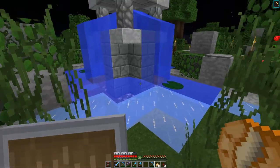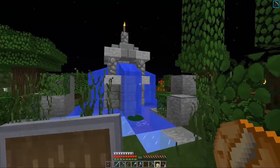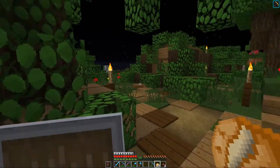Je vais peut-être enlever mes bottes si je pense que je risque de me faire engueuler. Nous avons une jolie petite fontaine là, avec une petite torche au bout. Un arbre qui est assez sympa.